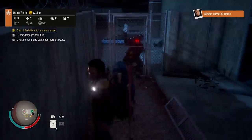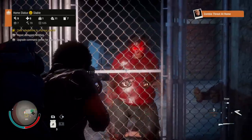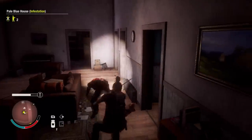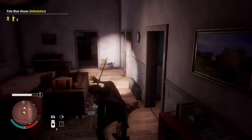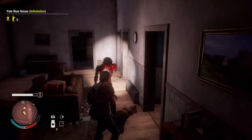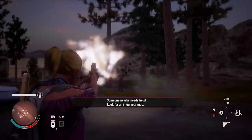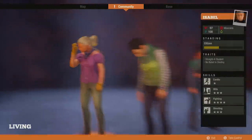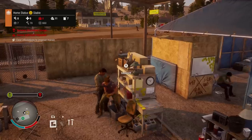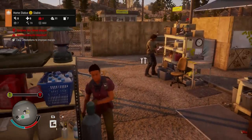Zombies which carry blood plague have glowing red eyes, like the Terminator or me during hay fever season. Being nibbled on by such a zombie will fill a survivor's blood plague infection meter until they become fully infected. At this point, that infected survivor in your base is a ticking time bomb — or should that be ticking time-zomb — with a limited time before they start chowing down on your settlement dwellers instead of their allocated food rations.